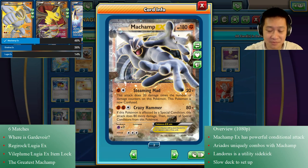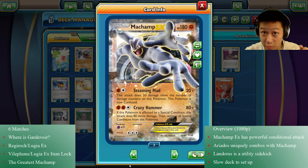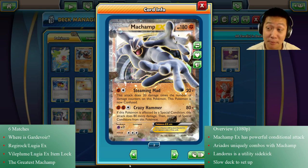Now you'll see Machamp. The difference is that Lucario was much faster — with 1 energy, 2 energy, 3 energy, it can attack immediately — and Machamp is slower, but can be much more powerful. It's very conditional; you must meet some condition to actually bring out Machamp's full power.